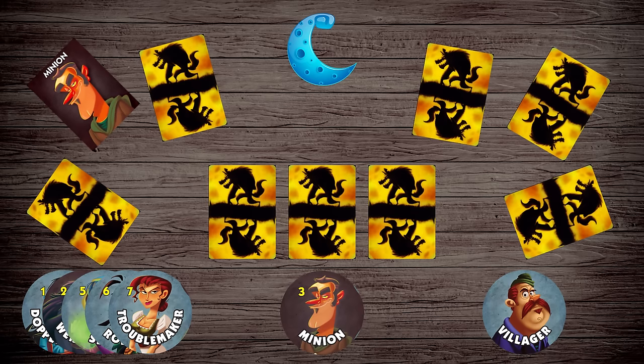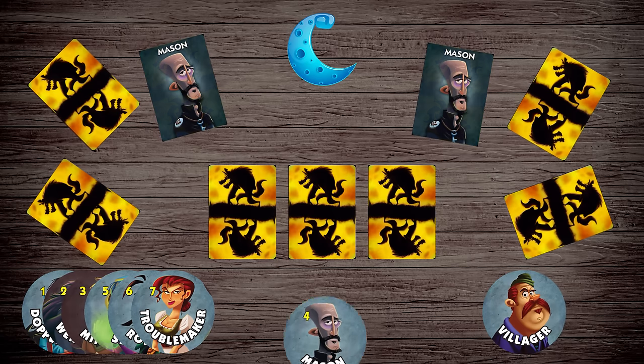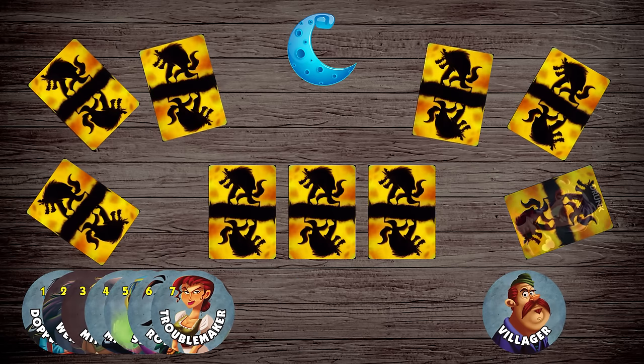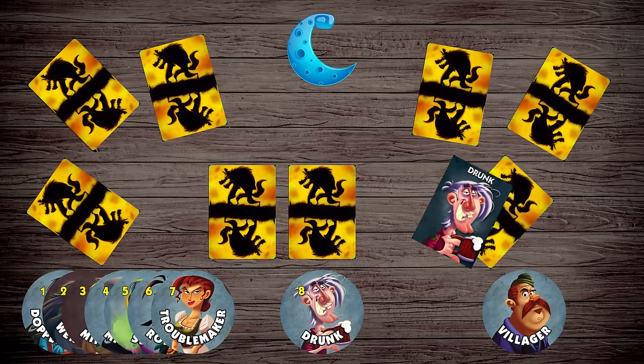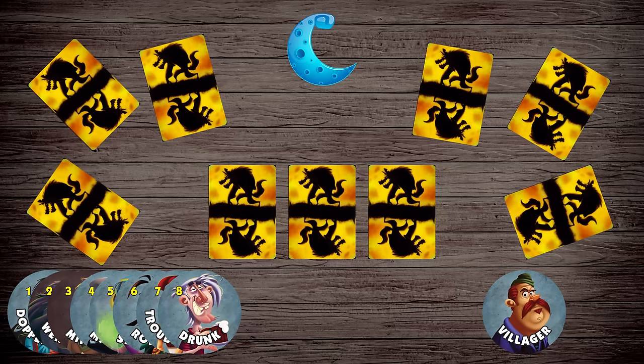When the minion wakes up, the werewolves stick out their thumbs so that the minion can see who they are. The minion is on the werewolf team, but isn't considered a werewolf. Masons wake up and look for other masons. When the drunk wakes up, he swaps his card for a card in the center without looking at his new card. He has no idea what team he's on.